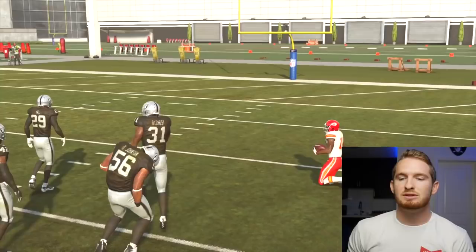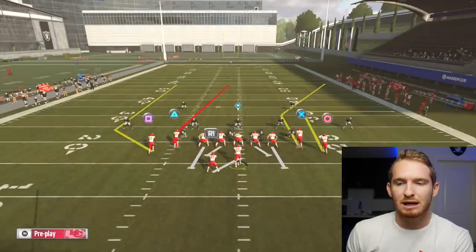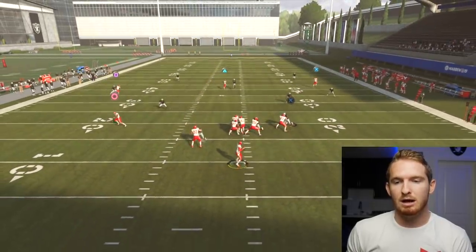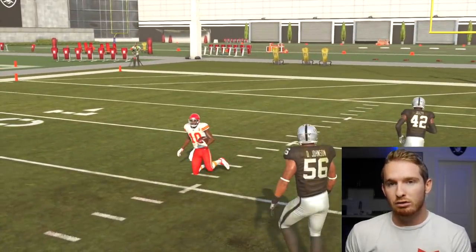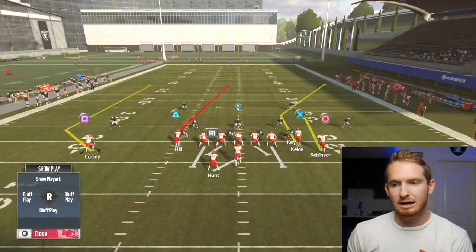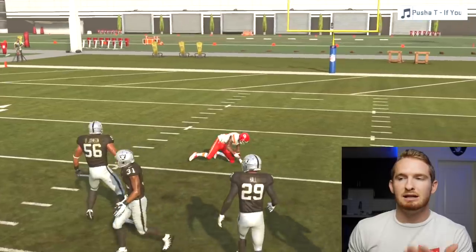You can put Robinson on a drag as a check down. Watch - Hill is so fast he burns him deep, but he gets caught because the defender wasn't fast enough. So he burned the deep blue zone. Now, that is a very risky throw to make online because you need to know who they have at linebacker and who you have at receiver. If you have someone like Tyreek Hill who's fast and they have a slow middle linebacker who's not moved back, you can probably do it. I just did it like three times in a row, so that's the first way you can beat Cover 2.